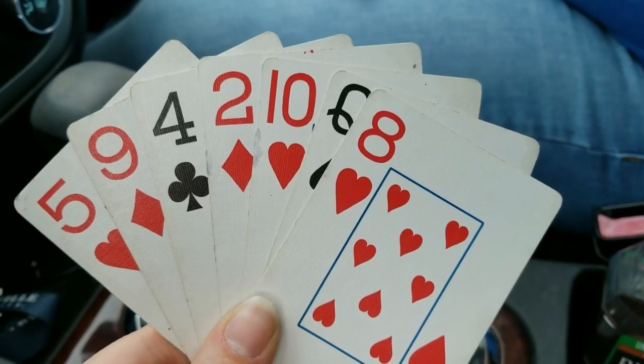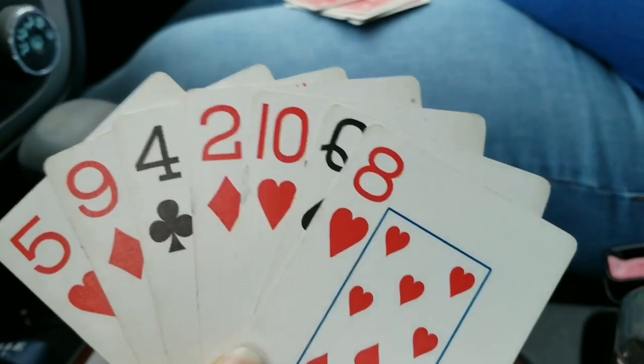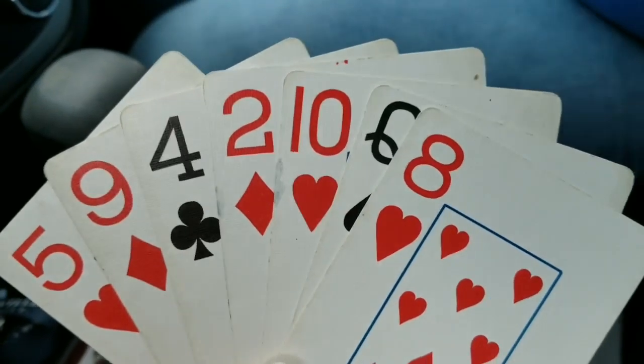First, I shuffle the deck, and I'm going to give seven cards to each of us. You can play with any number of people, but today it's just going to be two. So I have passed all the cards, and we each have seven cards. The first thing that you would do is see if you have any matches — if you have any numbers the same.